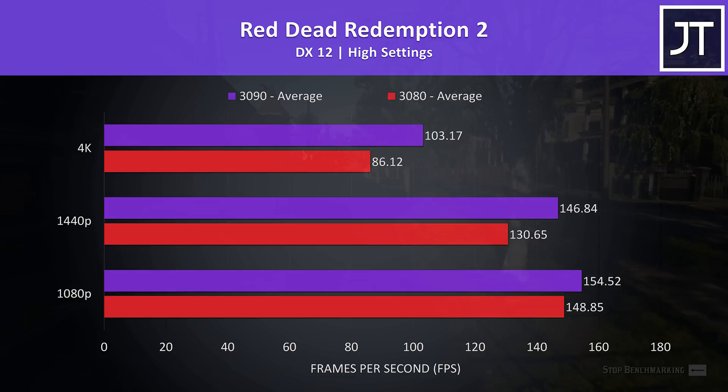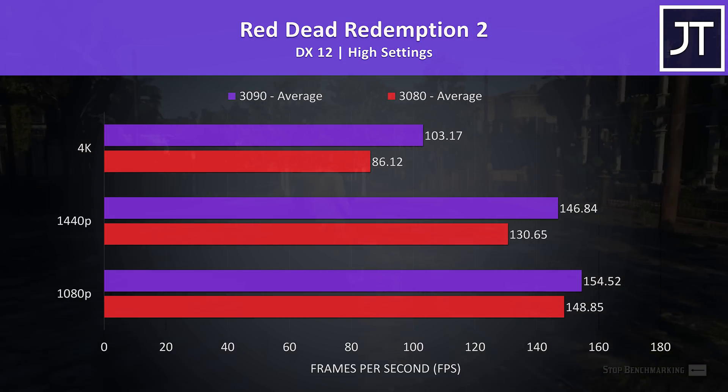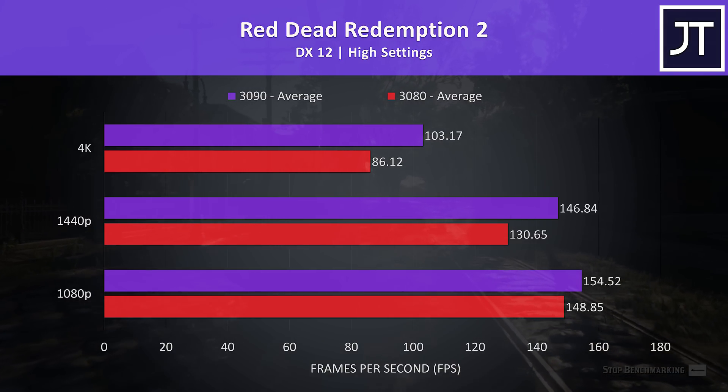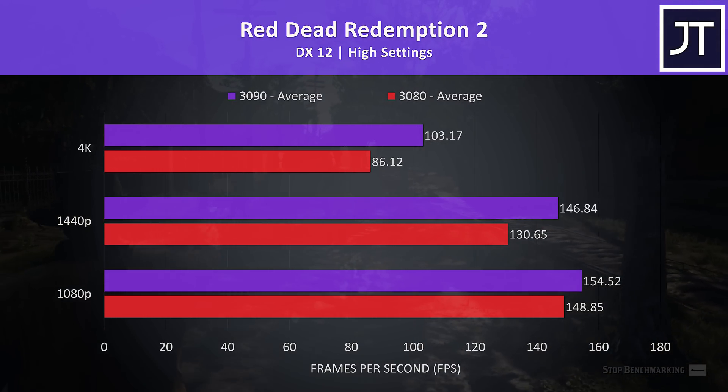Red Dead Redemption 2 was tested using the game's benchmark tool. Again there's less of a difference at 1080p, as these higher end GPUs are better utilized at higher resolutions. At 1080p the 3090 was only 4% faster, and 12% faster at 1440p.